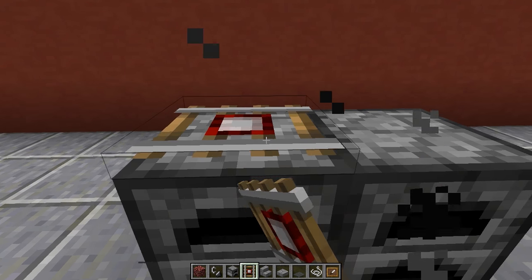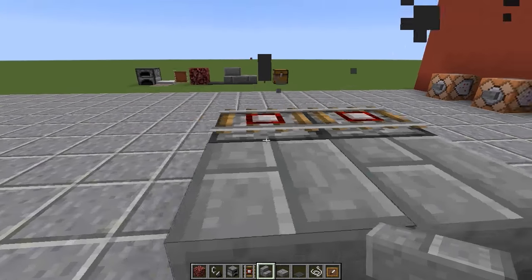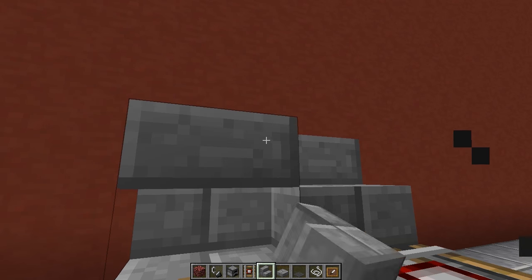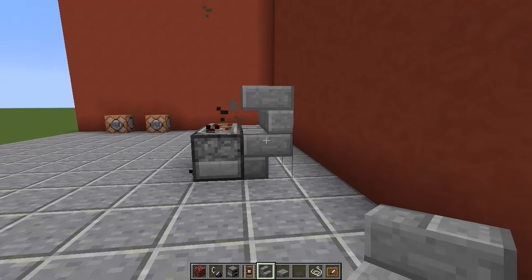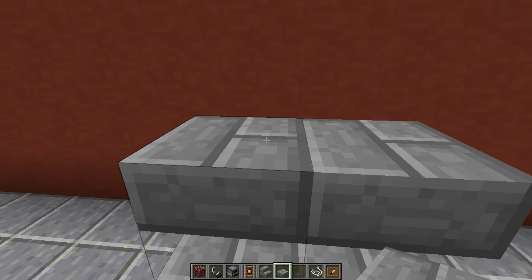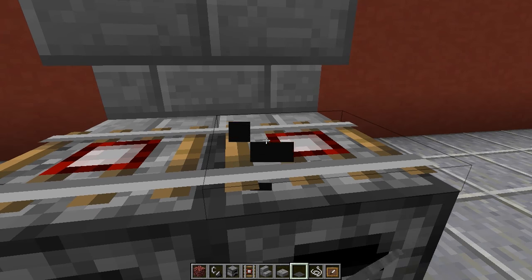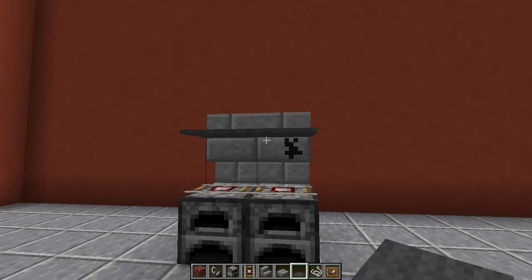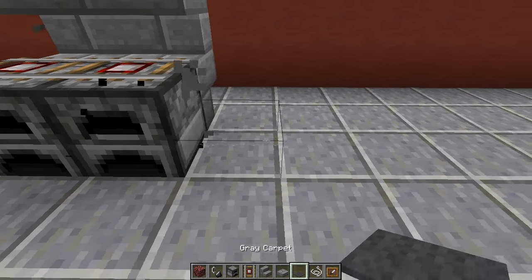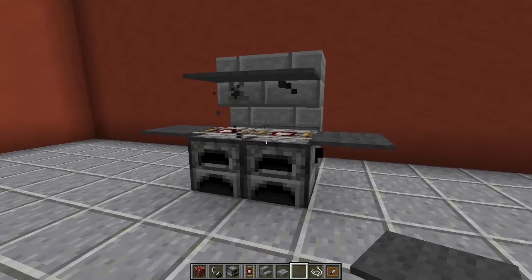The next thing we're going to do is place our detector rails on top of the furnaces. Then we're going to grab our stone brick stairs, go around to the back, and place two upside down stone brick stairs facing that way, just like that. Then we're going to go around to the front and place two more upside down stone brick stairs facing this way. We're going to get our stone brick slabs and place them on top like this. Then we're going to get our grey carpet, hold shift, and right-click on top of the detector rails so the carpet goes up above, just like that. Then we're going to get our string and place one string to the left and one string to the right, then place carpet on top of the string so we get these two side areas.